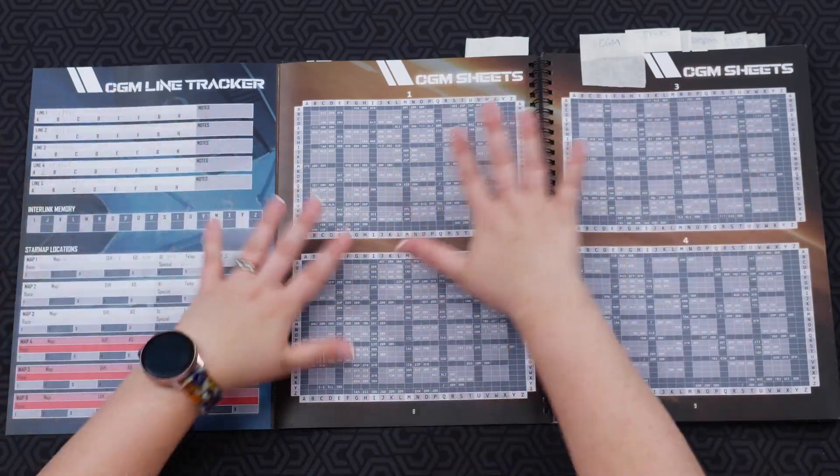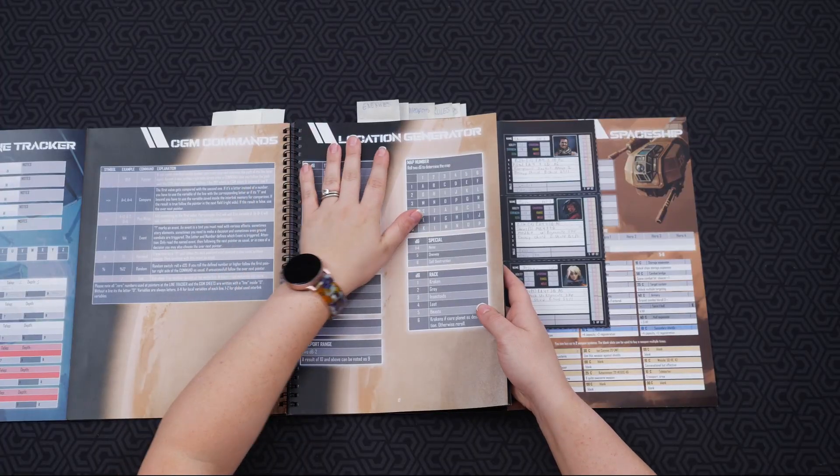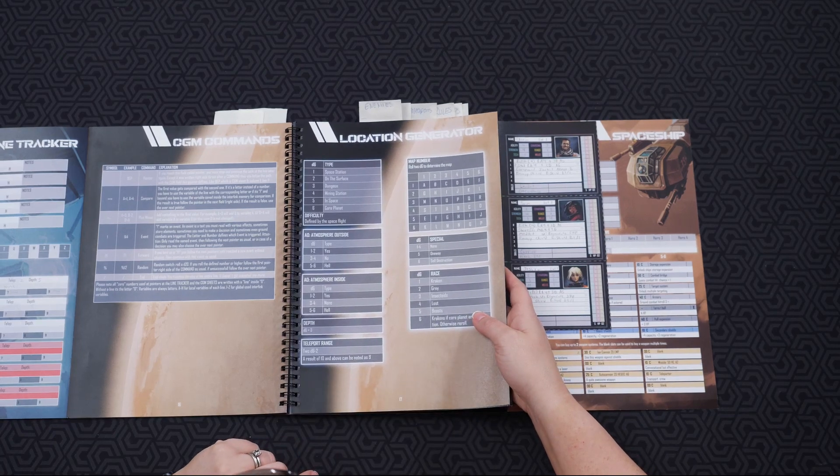So now you have your ship filled in with everything you've paid for — all the upgrades and crew — and you've set up all your lines and know your story for the game. The next thing you need to do is select a location, so you jump into the location generator.